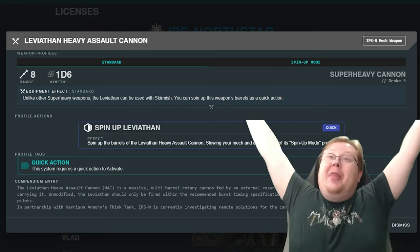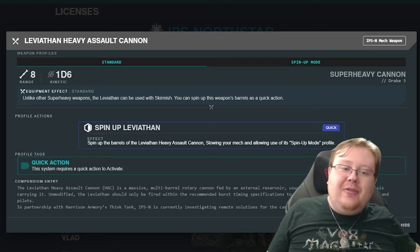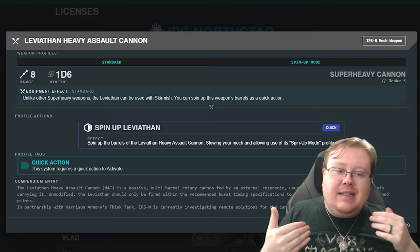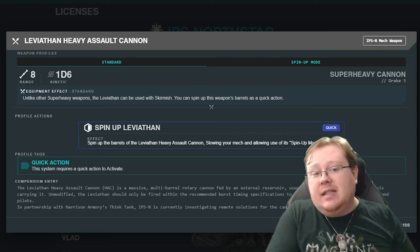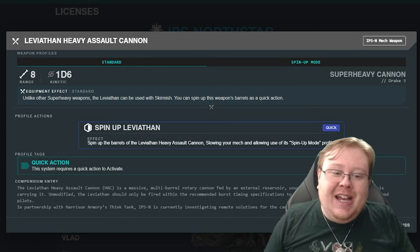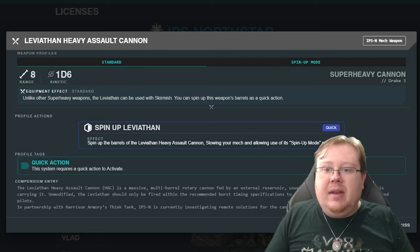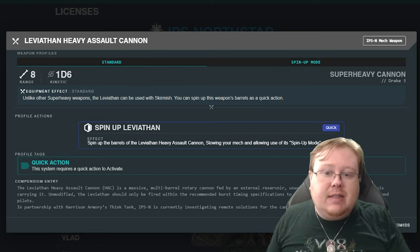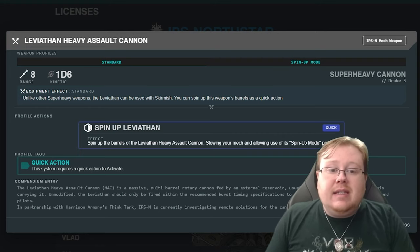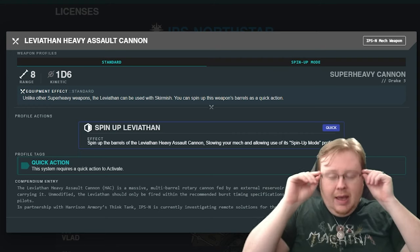Rank three brings us to the Mega Gatling Gun — the Leviathan Heavy Assault Cannon, a super heavy weapon. What's interesting is in its non-spun-up form, it's not treated as a super heavy. In standard form, it's just a D6 with range 8, which is really good considering that's further than some mid-range weapons. And you can skirmish with it. So you can handle a lot of defensive things while using this cannon without needing a different weapon.